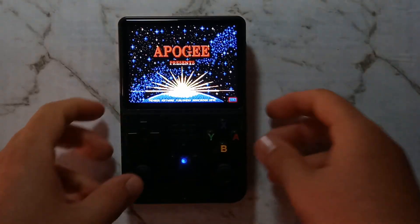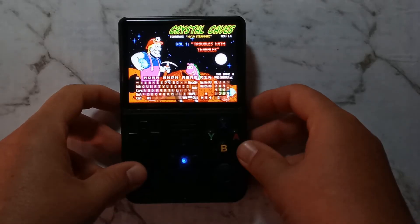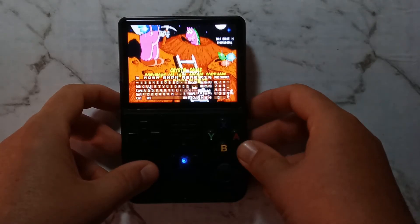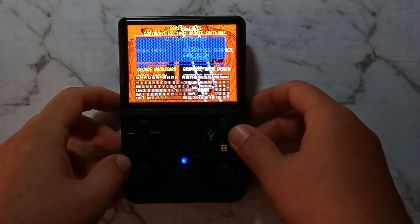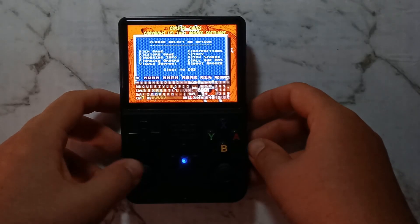While in DOSBox, pressing the left joystick down will bring up the on-screen keyboard. Moving the left joystick will move the cursor, and pressing A over the letter you want to select will enter it. To close the on-screen keyboard, simply press the left joystick in again.